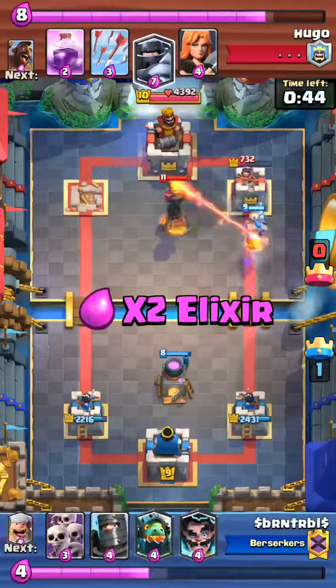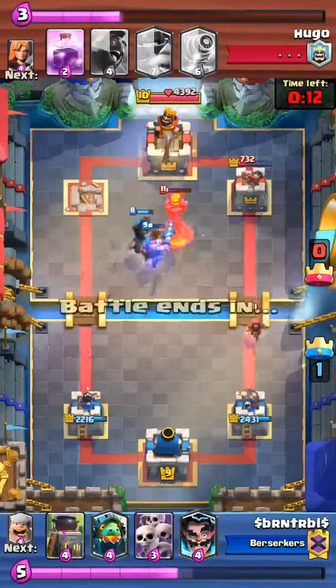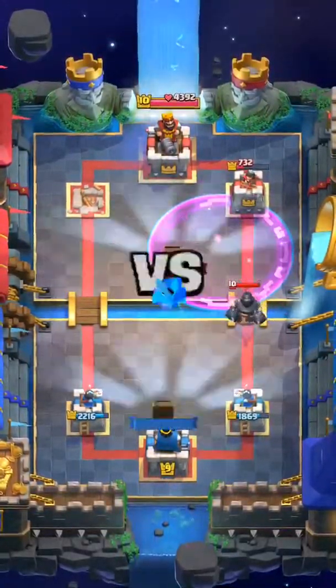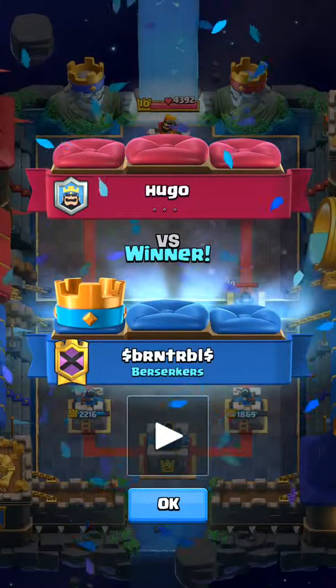I clearly have an elixir advantage here, and that inferno dragon costs more elixir. So right now I have a lot more elixir, but it evens out — it's around neutral elixir wise. I played enough defense to counter push and take the win.